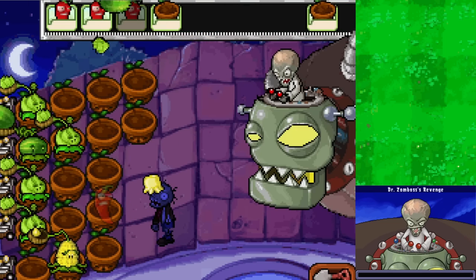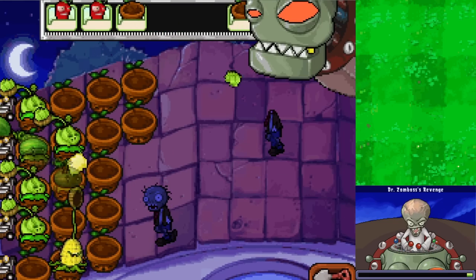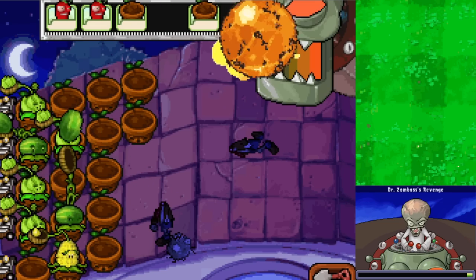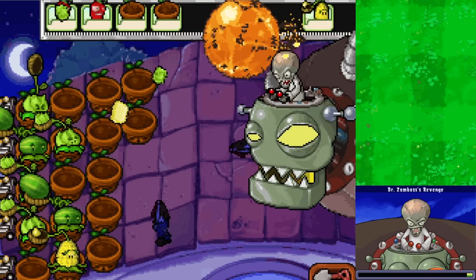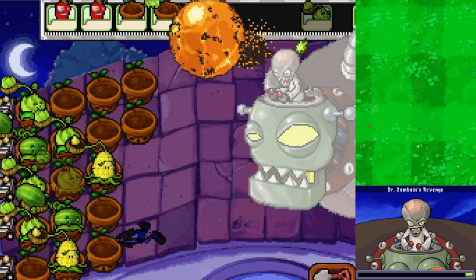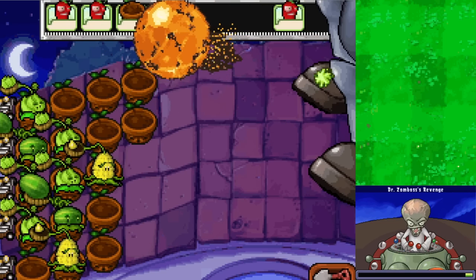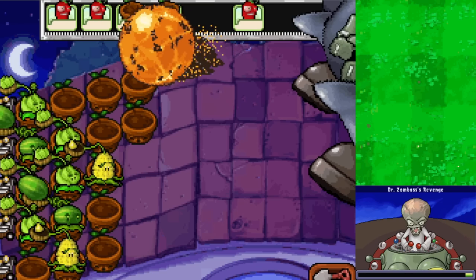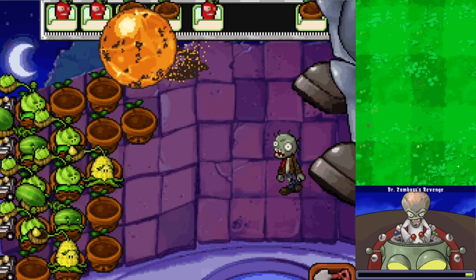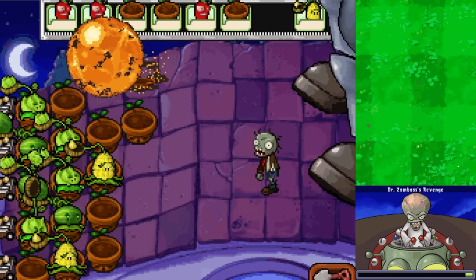That should help protect us. Hopefully we can get rid of them because some are over Melon Pults and I really don't want to lose those. Unfortunately they're not going to do enough damage in time but we can just start replacing them - not too big of a deal. We're still not even halfway through it this time, there's so much more to go. I don't want to place too many Plant Pots at once because I might need more later. The zombies will probably just start eating through them.